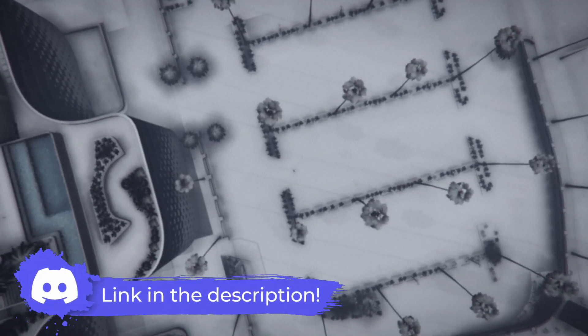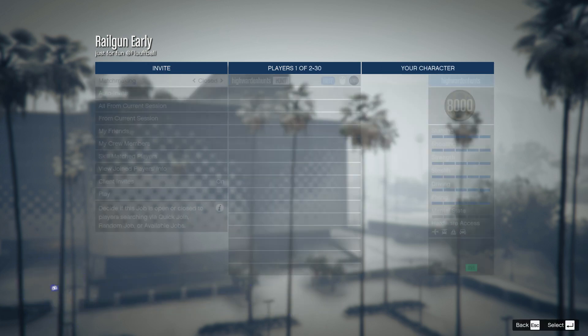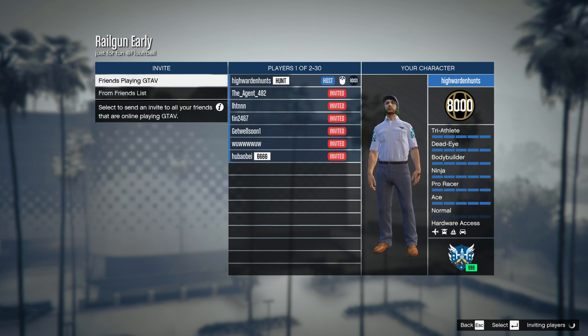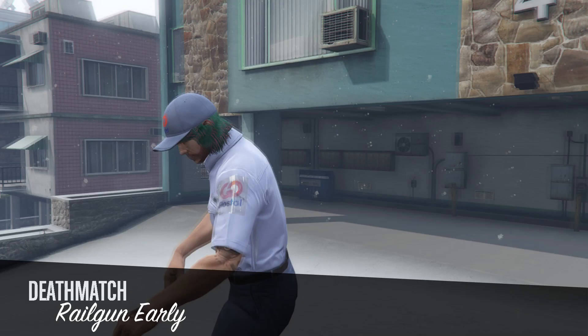If you can't find anyone and need help, you can join the Discord link in the description below where people are helping each other out. If you're doing this solo, the easiest way is to set matchmaking to open and invite all from current session as well as friends and crews. I'm sure a lot of people want to unlock this weapon early.